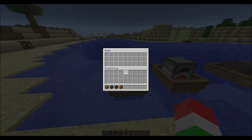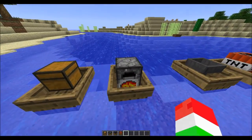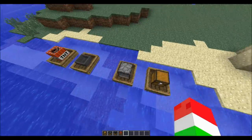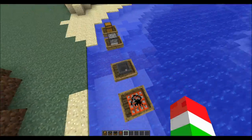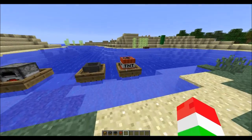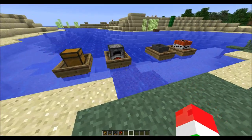Simply right-click on this chest boat and you'll have a chest in it, which is pretty cool. Now for some reason the furnace one doesn't work — I couldn't get it to work. As you can see I can just keep right-clicking it and it doesn't work at all, which is kind of weird. Then we have the hopper and the TNT one — pretty cool, pretty sweet, pretty awesome.